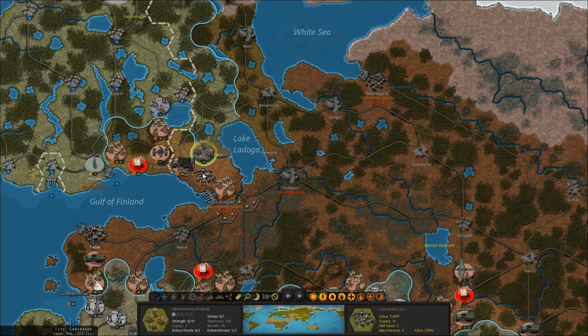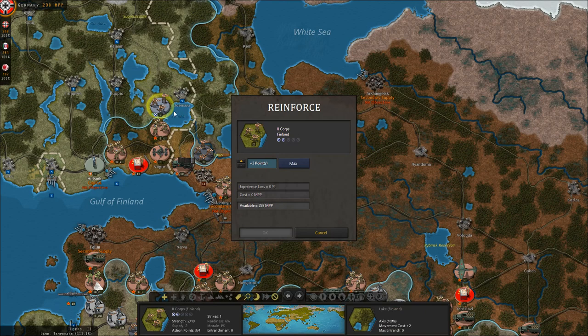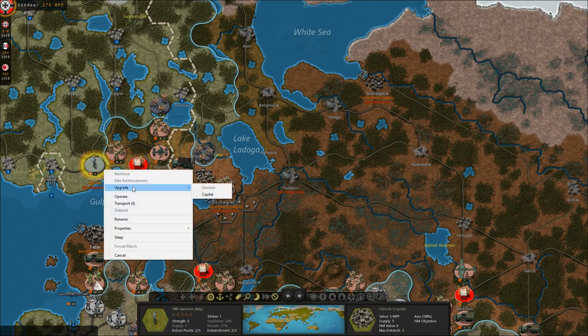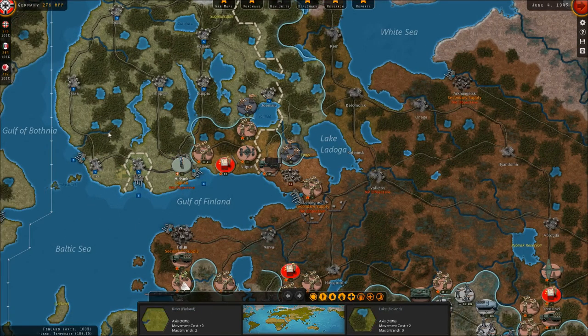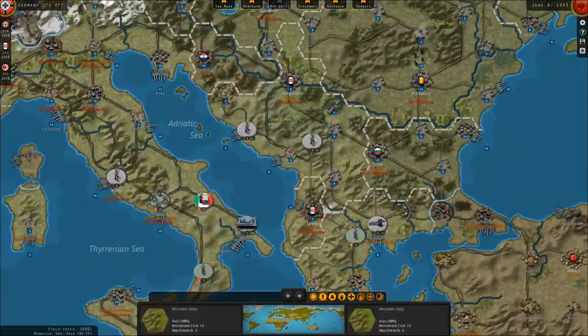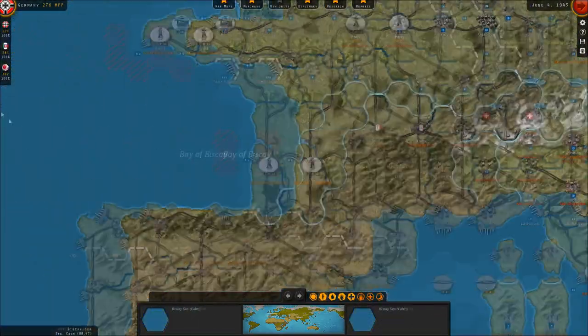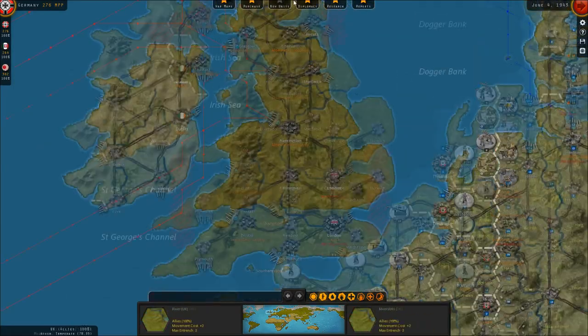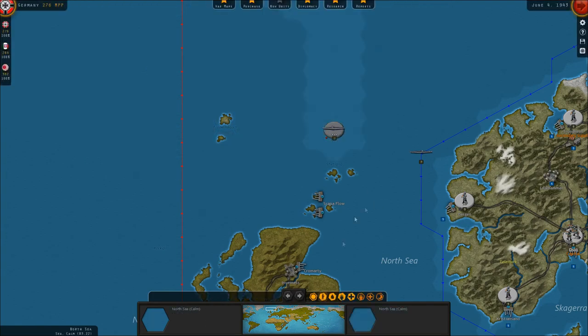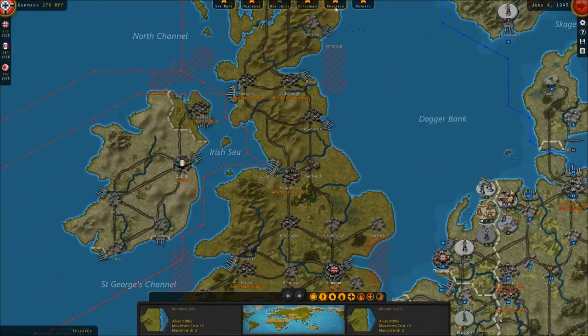Italy doesn't have enough money for a new armored unit so we'll save that, same for Germany. Meanwhile, this submarine is going to retreat toward Europe — we're done messing around on the Russian supply convoys.